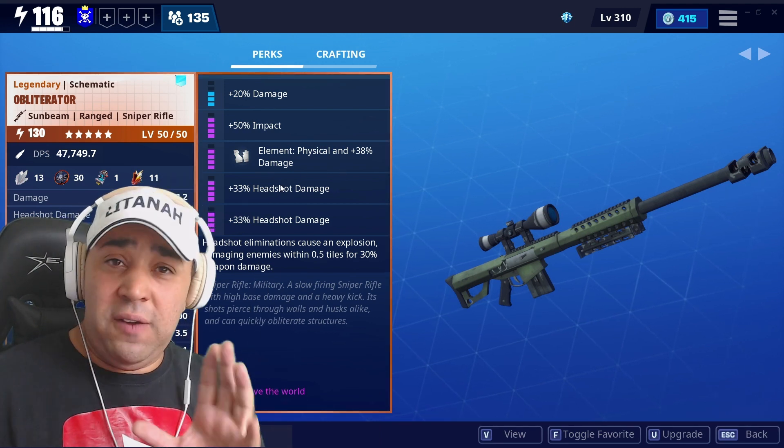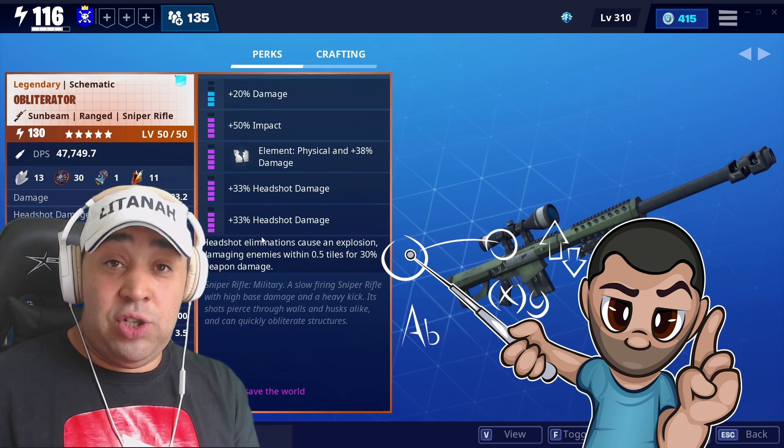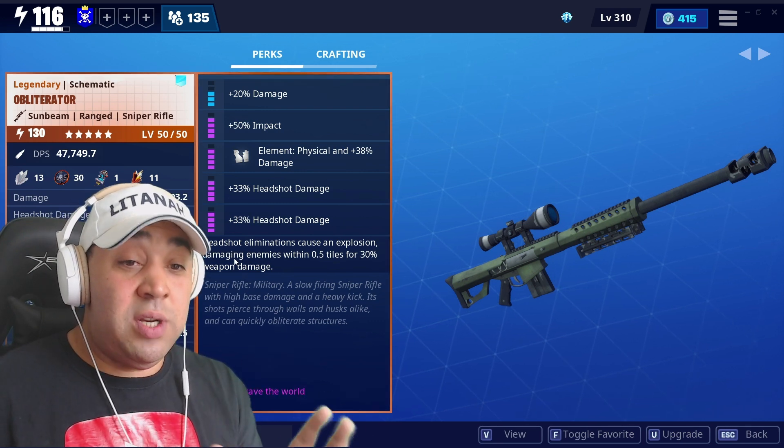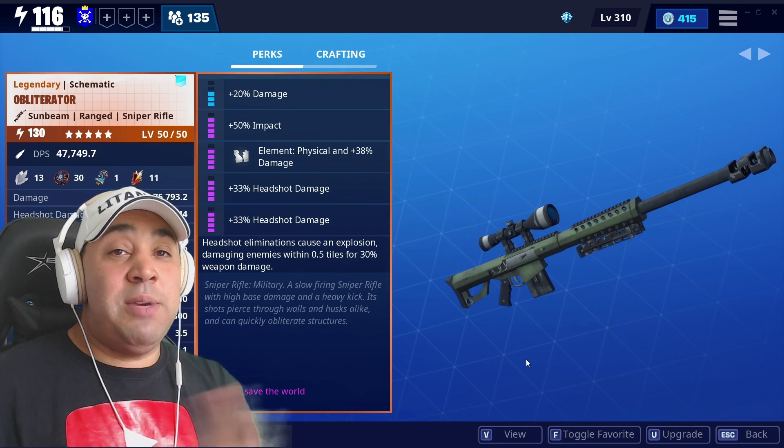I've not got it fully perked up just yet. I've got damage on there, impact, physical damage, and double headshot as well. The perk it gives is headshot eliminations cause an explosion, damaging enemies within 0.5 tiles for 30% weapon damage. It is just a beast.